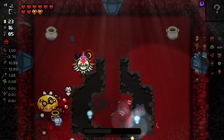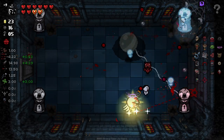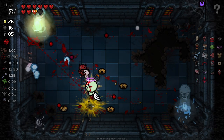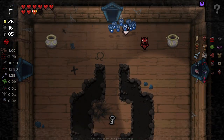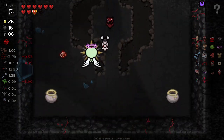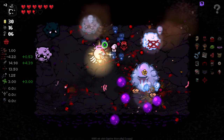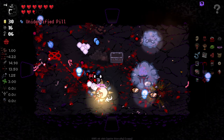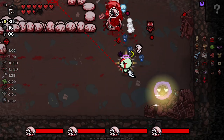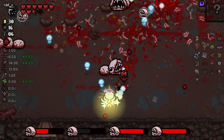We got Curse of the Lost - absolute worst floor in the game to get Curse of the Lost on because you just have absolutely no idea what's going on. Unless you manage to find Delirium early, it's going to be a whole hell of a lot of confusion. Yeah, like I said, this is going to be very confusing - I'm not going to know where the hell I've been and where I need to be going. Burn Heart, I guess I'll take it. I'm getting hit a lot at the moment. Already confused on where we are.